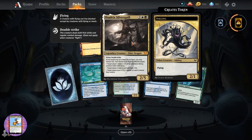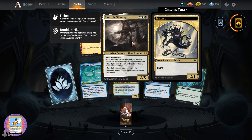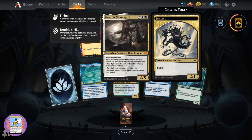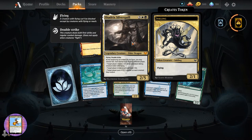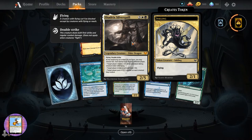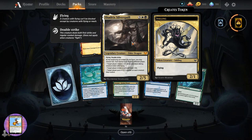Shadrix Silverquill - I don't think we've seen that one. Flying and double strike, two-five for five. Have we pulled every elder dragon so far? I think either all five or at least four of the five. Beginning of combat on your turn, you may choose modes - each mode must target a different player: target player creates a two-one white and black inkling token with flying; target player draws a card and loses one life; target player puts a plus one plus one counter on each creature they control. That's probably more of a thing in commander.